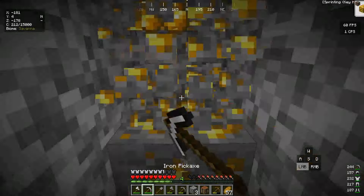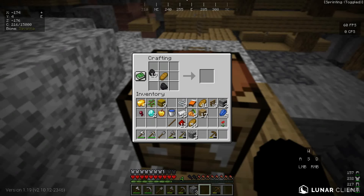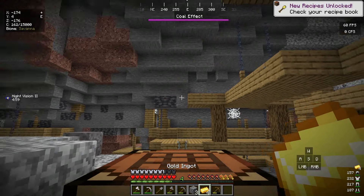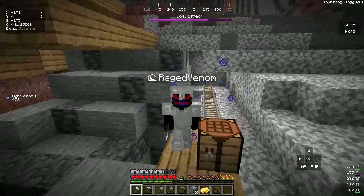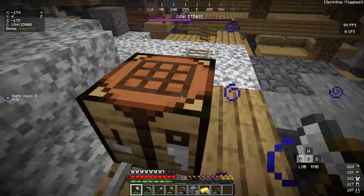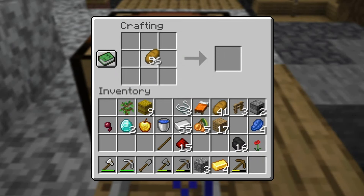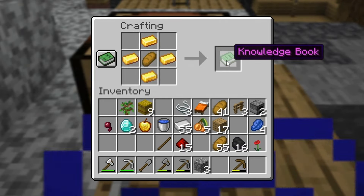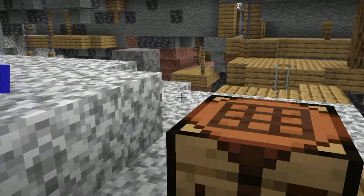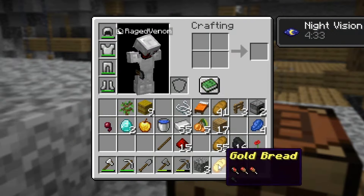I need to get four gold as well — that's perfect, exactly four gold. Let me craft another coal bread and eat it to smelt the gold. Now for the next bread: four gold ingots and one bread in the crafting table. We get the gold bread — the richest bread I've ever seen, holy crap! It's so expensive.